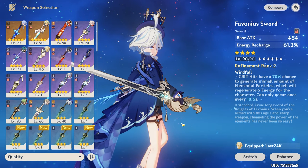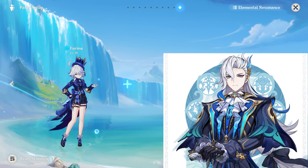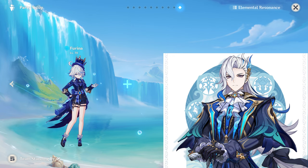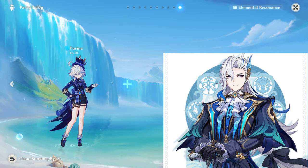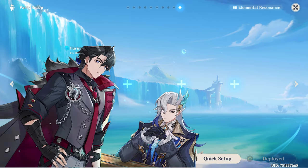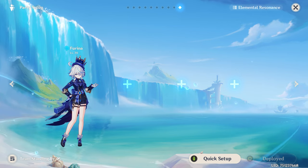Now for team compositions — Furina can fit in many teams, but the best ones are as follows. My favorite is running her with Neuvillette, who is arguably the best DPS currently. He deals great damage and heals himself, so running Furina with him provides Hydro resonance and Furina's buffs are amplified by his constant HP fluctuations from his elemental skill and self-healing. Characters like Neuvillette and Wriothesley, who constantly lose and gain HP, work really well with Furina.